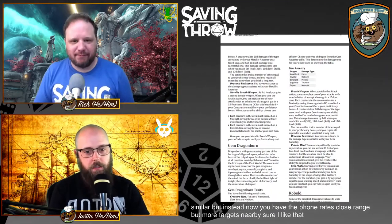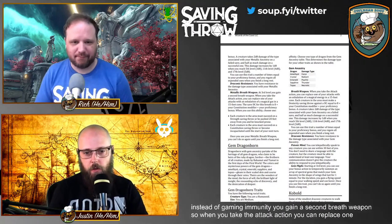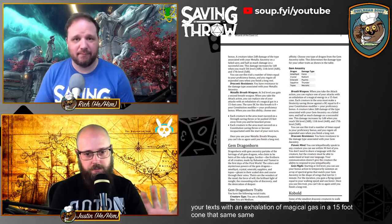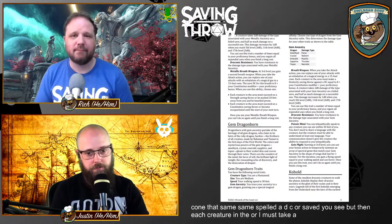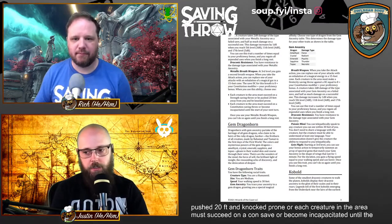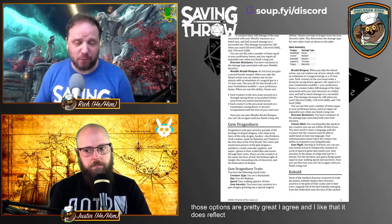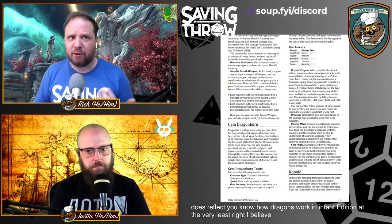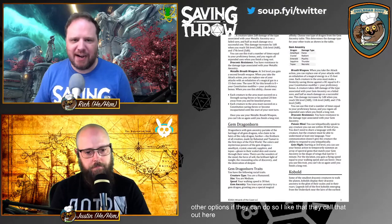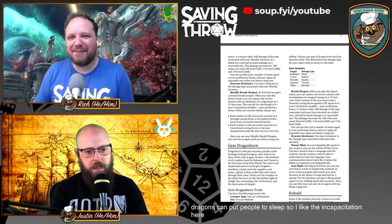At third level, instead of gaining immunity, the metallic dragonborn gains a second breath weapon. When you take the attack action, you can replace one of your attacks with an exhalation of magical gas in a 15-foot cone. Creatures in the area must either succeed on a Strength save or be pushed 20 feet and knocked prone, or succeed on a CON save or become incapacitated until the end of your next turn. Both options are great and reflect how metallic dragons operate — chromatics deal more damage while metallics have utility options.